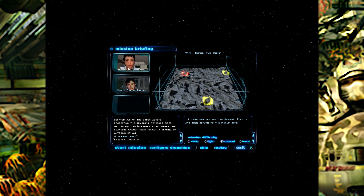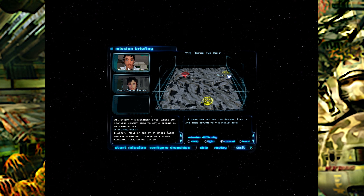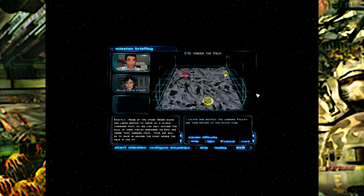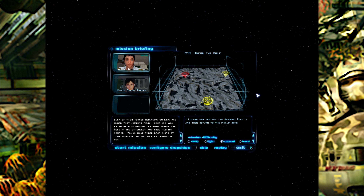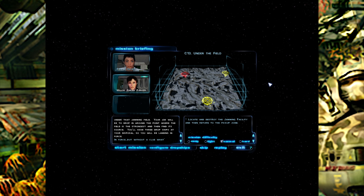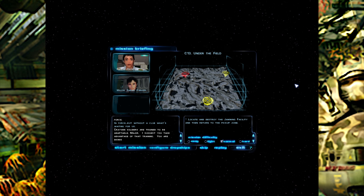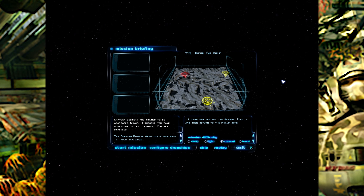A jamming field? Exactly — none of the other Order bases are large enough to serve as a global command post, so we can only assume the bulk of their remaining forces on Krig are under that jamming field. Your job will be to drop in around the point where the field is strongest and find its source. You'll have three dropships at your disposal, so you'll be landing in force. Craven soldiers are trained to be adaptable, Major. I suggest you take advantage of that training. You are dismissed.